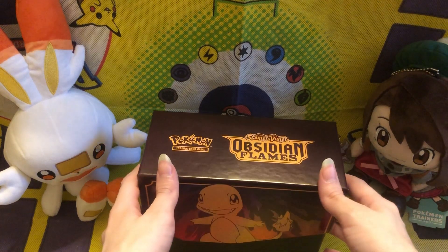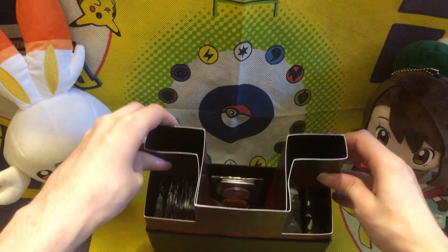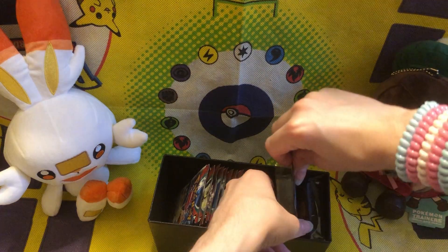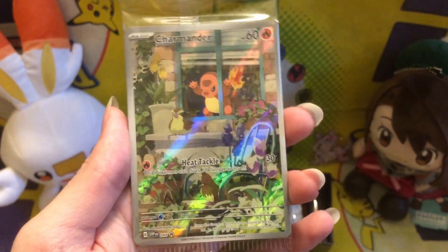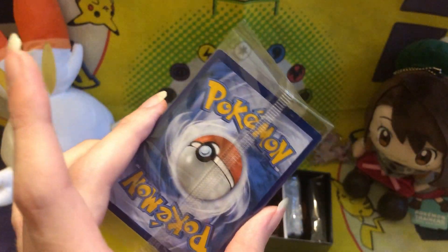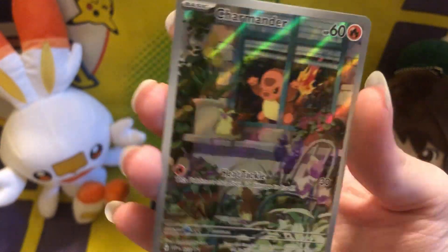All right, now with this. Let me open that up. City and Flames — this looks cool. Here's the cardboard thing. This looks nice, this is going in the collection. QR code — mine, not yours. Here we have the Charmander, very angry Charmander looking at that Pidgey. This is cool looking. Here it is out of the plastic wrap. It looks so nice. I like this artwork, it's cool.